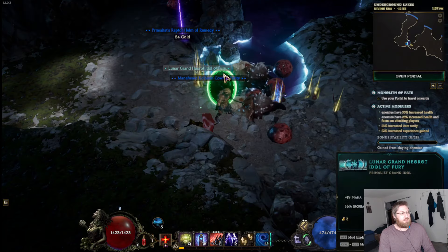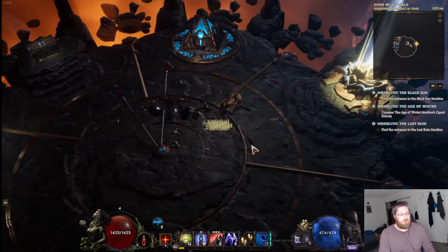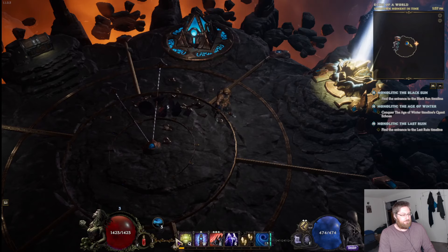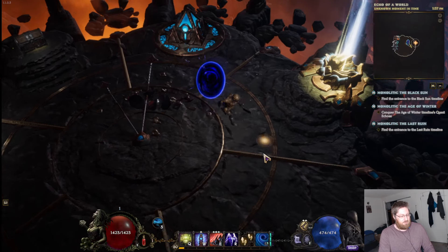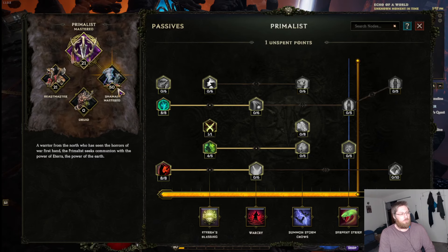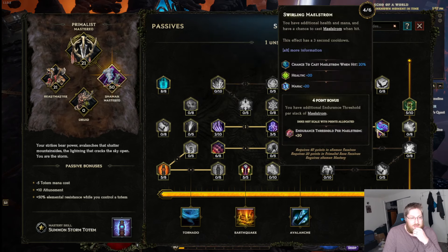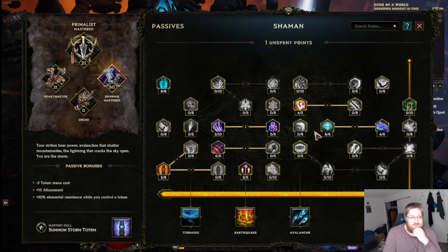The reason why is not because of what I just did — that's okay — the reason why is because of what my passive tree looks like. I only have kind of defensive talents; there's not any damage in here.